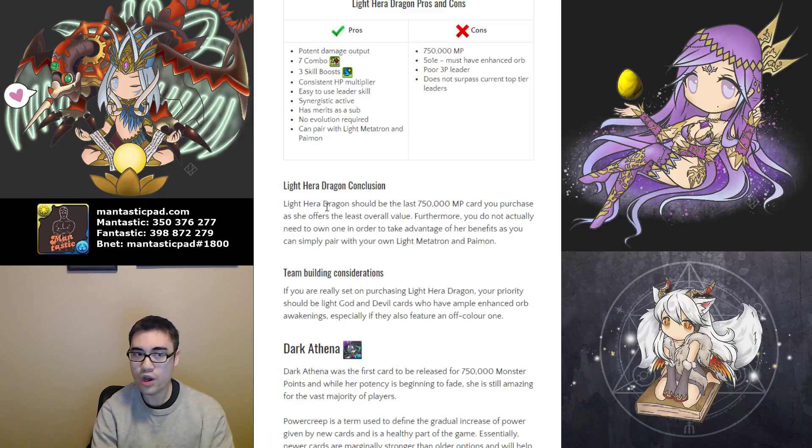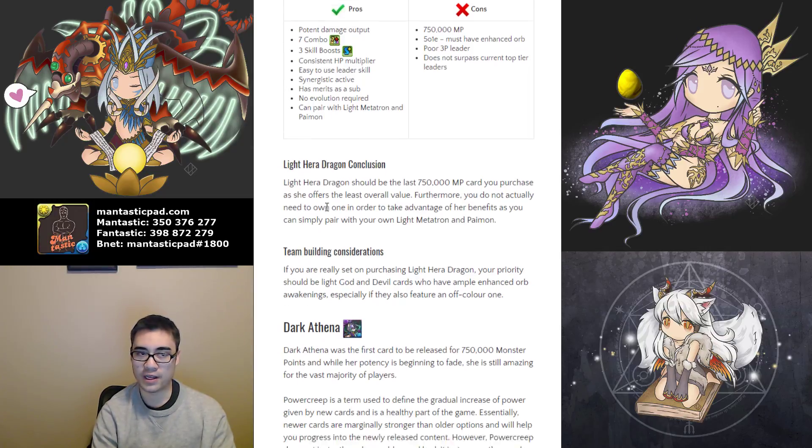If you are really gung-ho on using Light Hera Dragon, you want to prioritize Gods and Devils — most likely Gods — so you can pair with Light Metatron or Paimon. Paimon wants Devils. Gods and Devils for the most part that have Light Orb Enhances, as well as ideally one card that has an Enhanced Orb Awakening for a different element than Light.